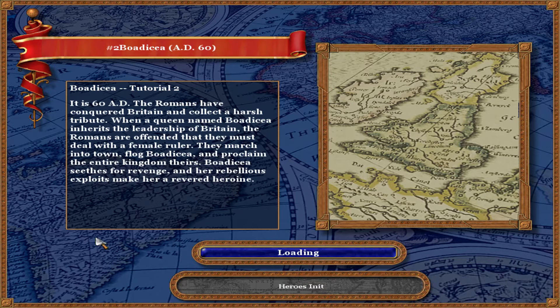It is 60 A.D. The Romans have conquered Brighton and collect a harsh tribute. When a queen named Bodicea inherits the leadership of Brighton, the Romans are offended that they must deal with a female ruler. They march into town, flog Bodicea, and proclaim the entire kingdom theirs. Bodicea seethes for revenge, and her rebellious exploits made her a revered heroine.